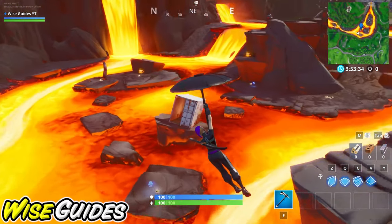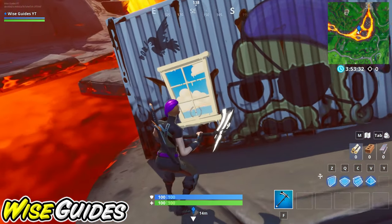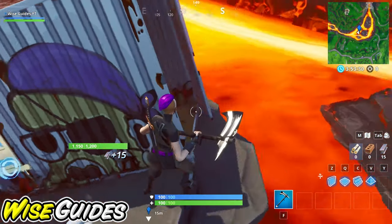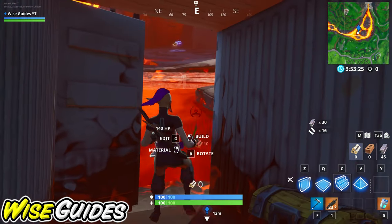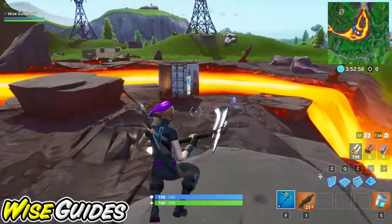This area in the lava is actually one of the best locations because there are three containers all right around each other. Here's the first one — you can see the window there and you just need to open the chest. The second one is just up here.